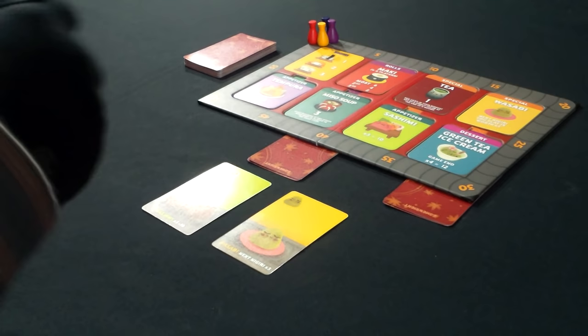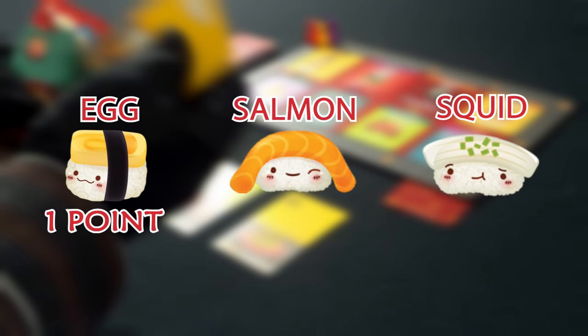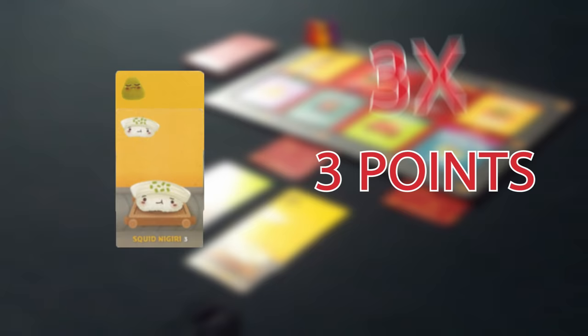Next hand. This is a nigiri card — there are three different kinds: tamago, salmon, and ika, or egg, salmon, and squid in English. Each scores straight points of one, two, and three respectively. Now, since I played the wasabi before, the next nigiri card is placed on top, indicating that I get the three times bonus. Lucky for me, I played the squid nigiri, so with the three times multiplier, my squid is now worth nine points.